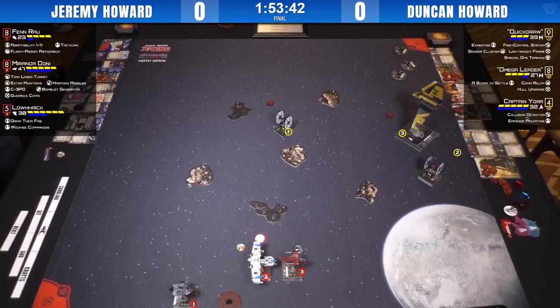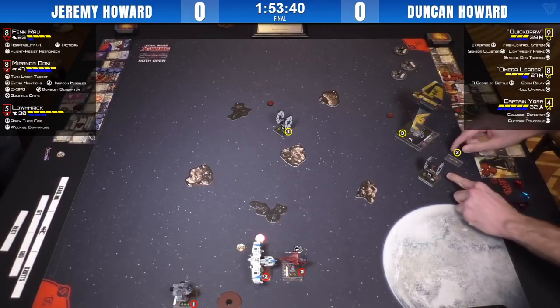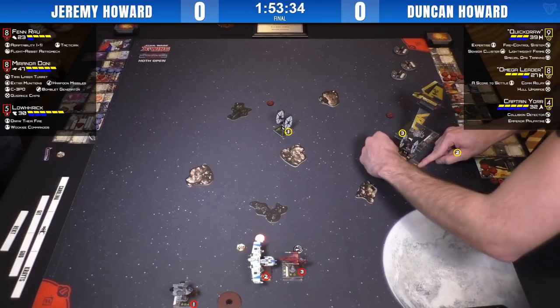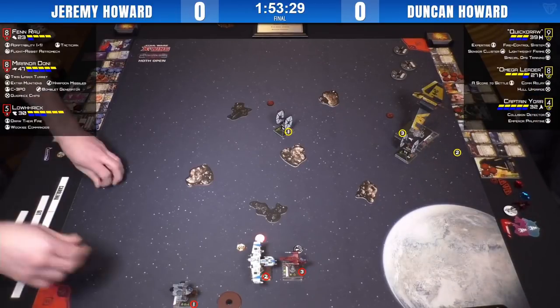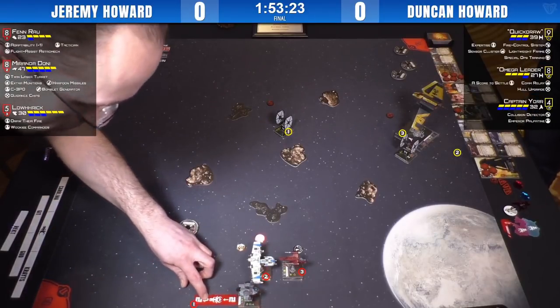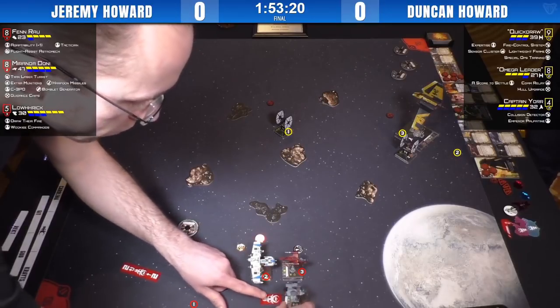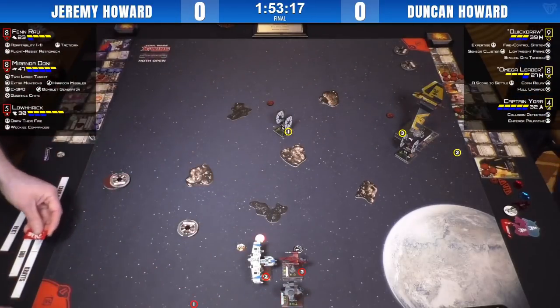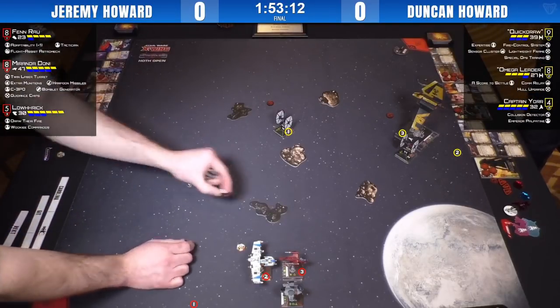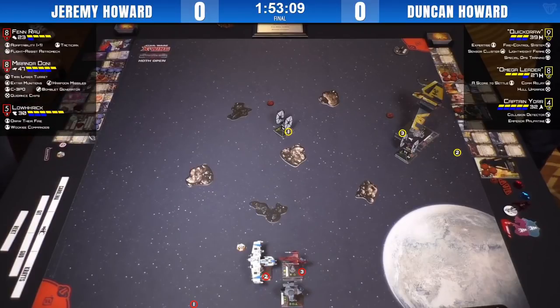It's a little bit more aggressive than I was expecting from Quickdraw there. He's got a barrel roll, okay good — he's still making that pincer. He sees where Jeremy's ships are going and wants to keep his options open. Fenrau's going to do the two straight here, probably get to proc Flight Assist Astromech. Yeah, he's doing the boost. Flight Assist Astromech is a great one-point droid. We've seen this list a few weeks. If you've been watching any of the other videos or up to this point, you'll know what's up.